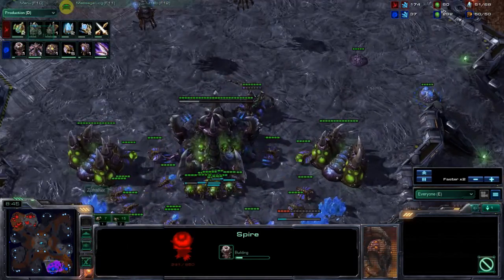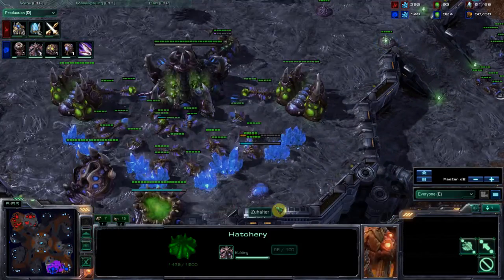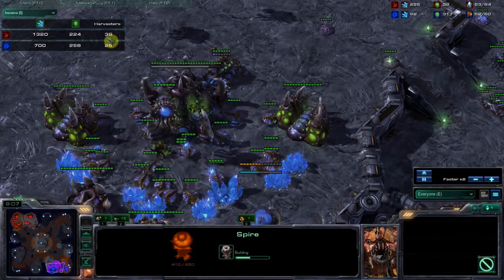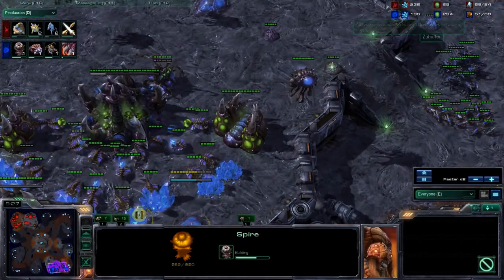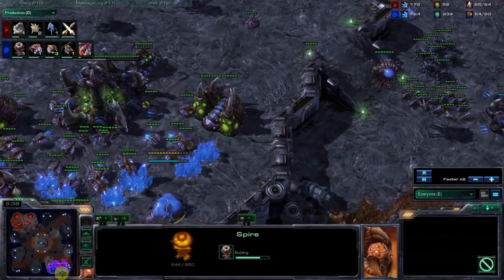He's now getting a spire — not a bad idea — except for the fact that he doesn't have the economy to back it. Definitely keep that in mind. If we look at the income tab, he only has 26 harvesters to my 39. His economy is quite low right now. It's a bit early getting that spire. Really, this is the biggest thing — he's really got to work on his macro.